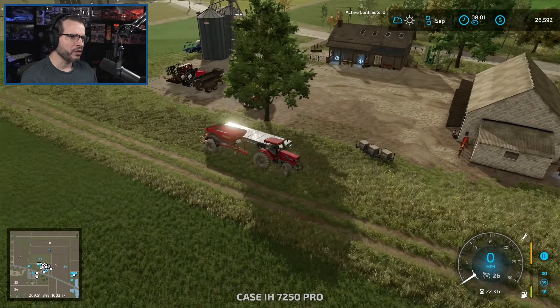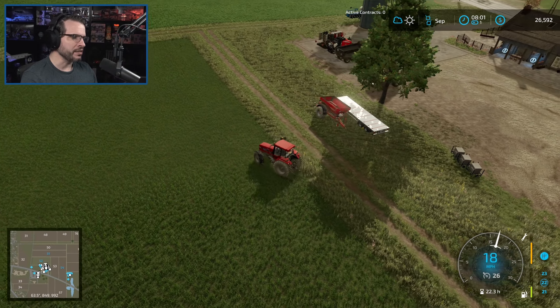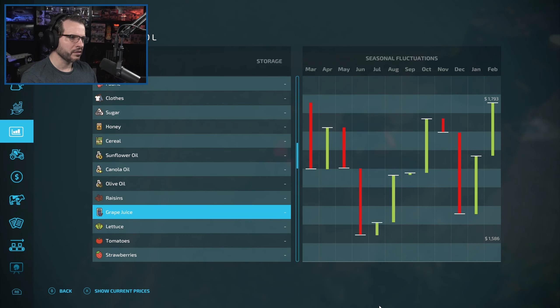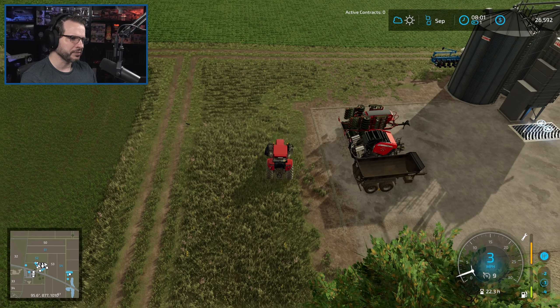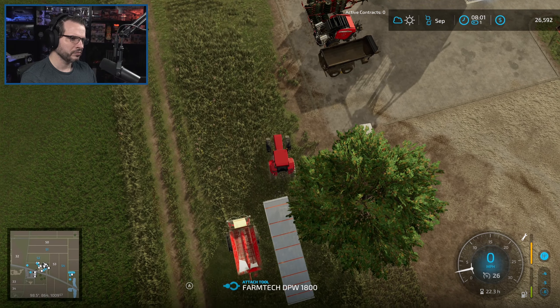Let's grab our trailer, which is right here, and go pick up some raisins. Definitely going to need the money because we're a bit tight right now. I really got still a very good price for the grape juice. I was hoping some of these other ones would get to a better price in February, so we'll probably hold off.